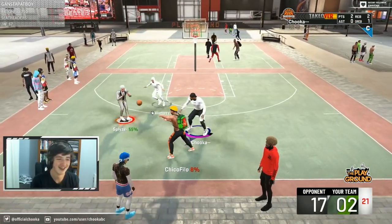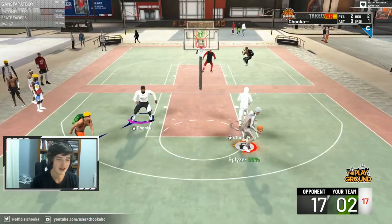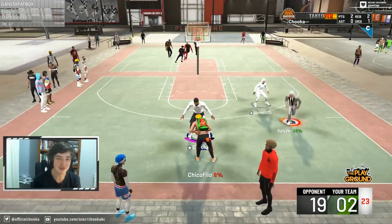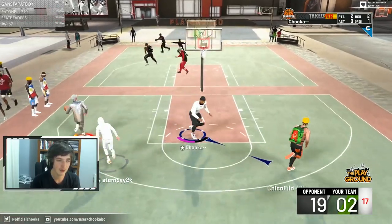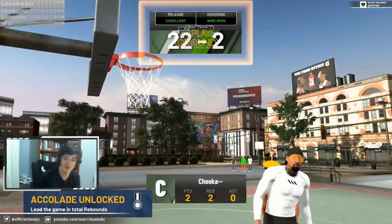This is a lockdown build — pretty sure he said pure lock. You can see he's got his lock takeover active. Just watch what he does: spin move, moving speed, probably has range extender for the mid-range shot. And to cap it all off, Splice runs to the corner — on the stream he said 'watch this' — steps back into the three and nails it in Matt's face. That is literally the most ridiculous build.